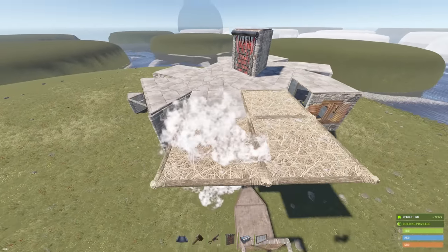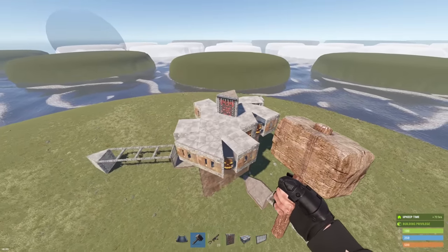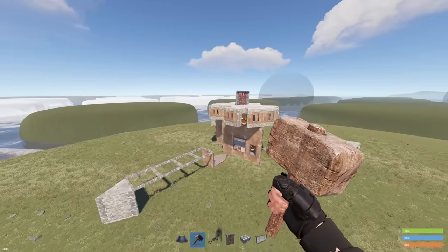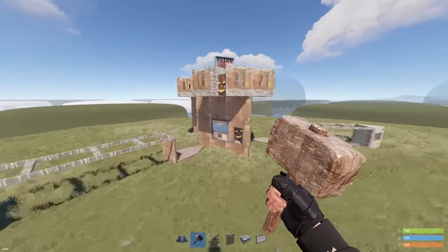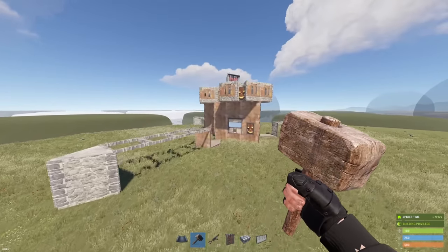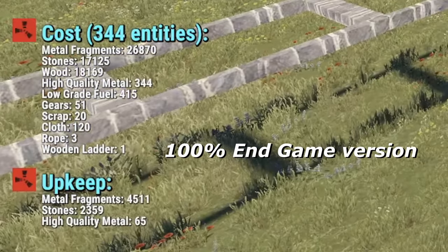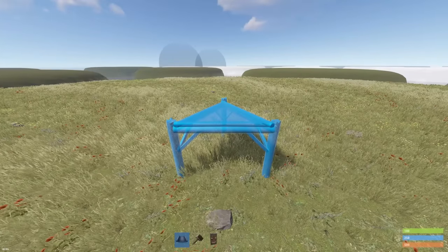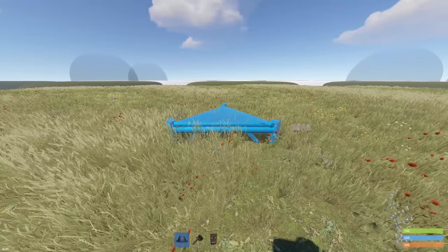Up top you can always make a helicopter landing spot easily. Add a quick spot to land your mini copter and make a garage fort up here. As a solo player I usually don't have a mini copter — I like to keep it on the down low. That's pretty much the base — straightforward and simple. You can start out of this base and expand up to something bigger. The cost of everything including external TCs is shown in the bottom left — feel free to pause.